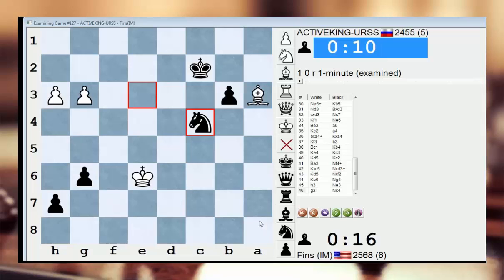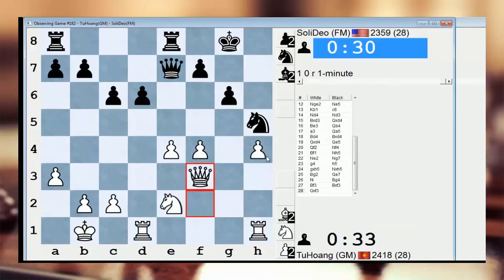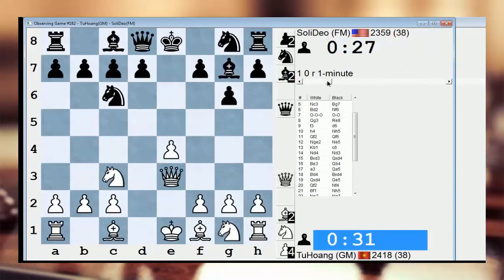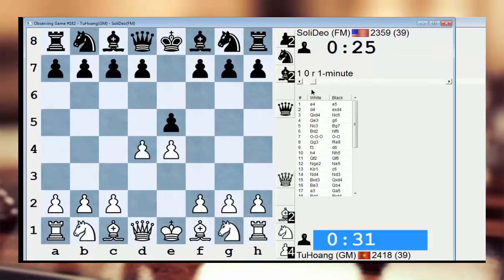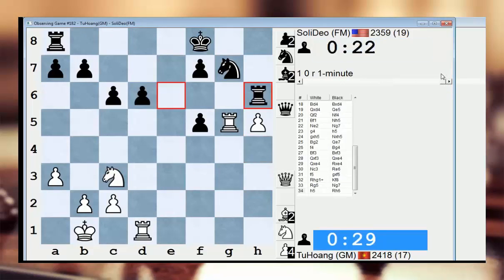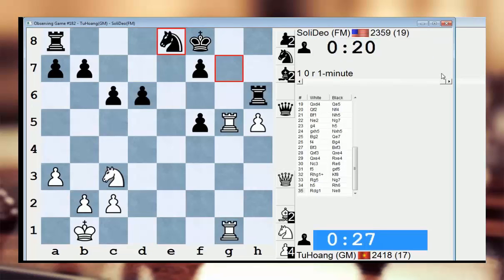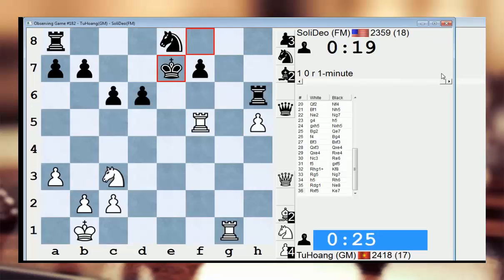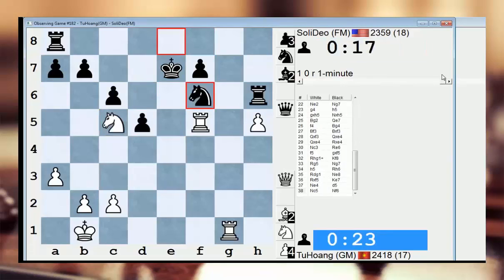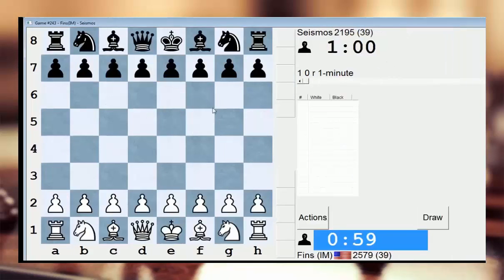I'm at 2579. I'm just going to check who's playing at the moment — if there's anybody, any big dogs that I should be aware of. Tu Huang — always a formidable opponent. What would a session be without Tu Huang and his early queen sorties? Looks like Soli Deo has him. This might be up in the air. I thought Soli Deo had him completely dead to rights. Rook one — yeah, wins material. That knight is gone.